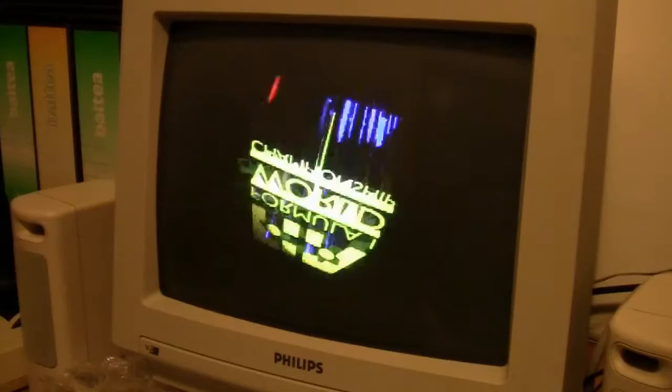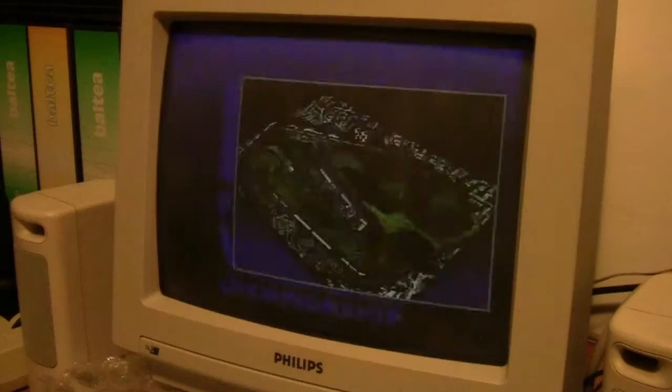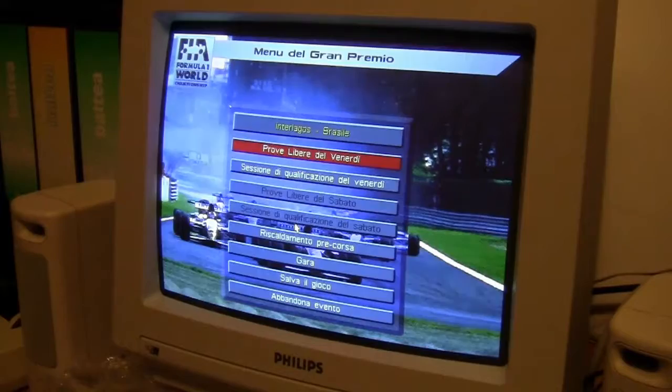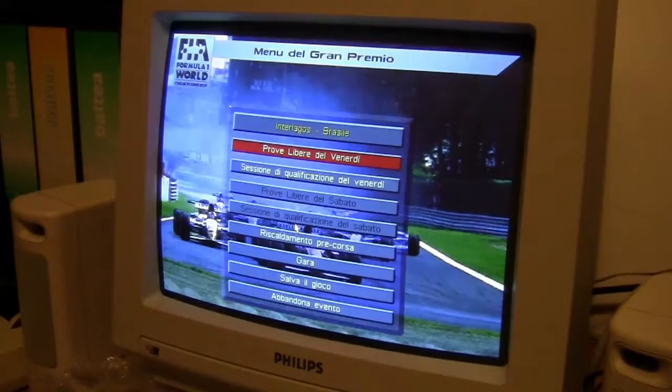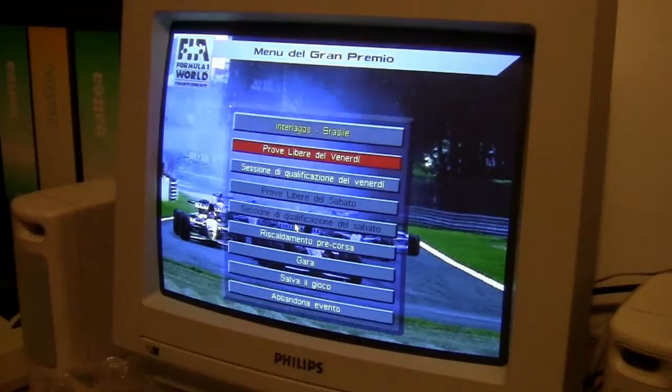For this video I want only to do a practice session to try the Virtual Pilot Pro on Interlagos, which is the first circuit of the championship. I know Interlagos perfectly because in the 90s it was always the first circuit of the Formula 1 games — I know Interlagos as well as Monza. This is 'Prove Libere del Venerdì', translated as Friday Free Practice. As per 1994 rules we have two qualifying sessions on Friday and Saturday.